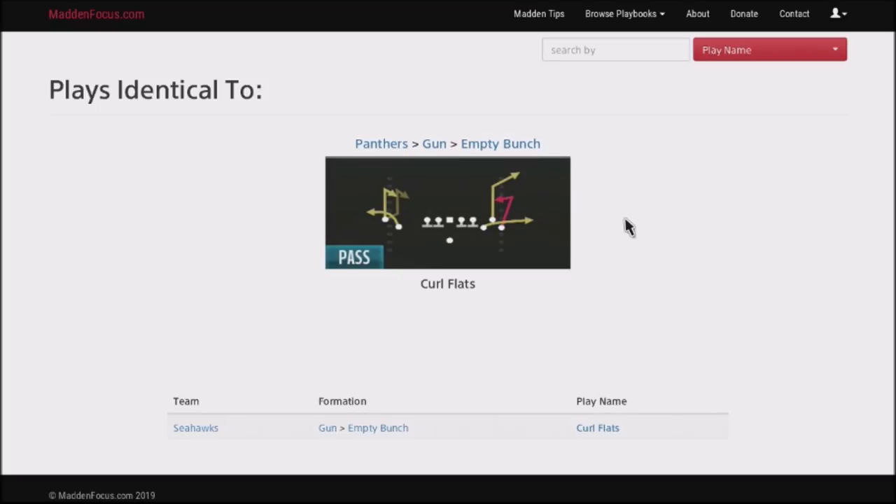I want to talk about a play that I've been breaking down in the Panthers playbook — it's the Panthers Gun Empty Bunch. It's the second part of probably a four-part series of the Panthers Gun Empty Bunch. You can also find this in Seahawks and it's also in the Steelers playbook. This is a really good play to use in your Gun Empty Bunch set, primarily because it allows you to attack your opponent deep in the far corner — it's basically an uncoverable route.